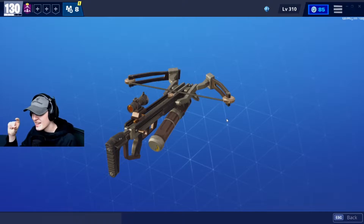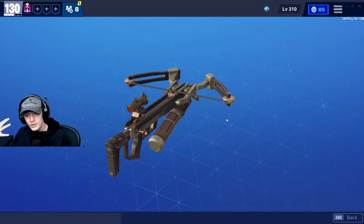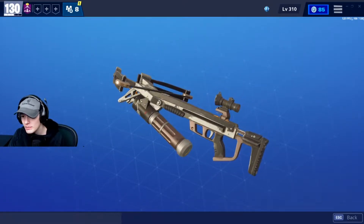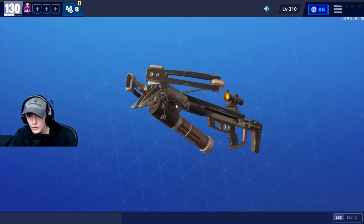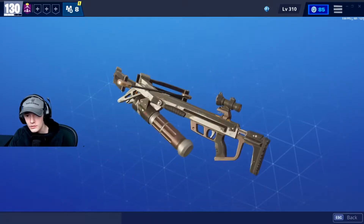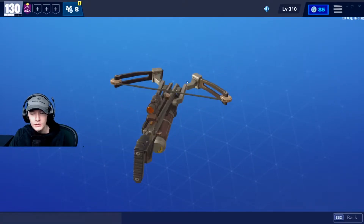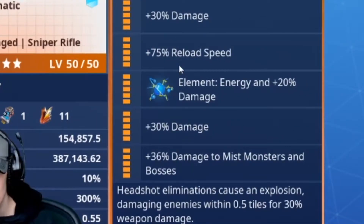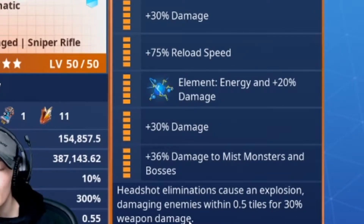I'm pretty sure the heartbreaker can have a tiny bit more damage but it's not much of a difference. First off, the crossbow looks extremely amazing — the holder, the compression, the scope, everything pulls back beautifully. The perks I'm running are: damage, reload, energy damage, damage, damage to mist monsters and bosses, and my sixth perk is headshot eliminations cause an explosion damaging enemies within 0.5 tiles for 30% of weapon damage.